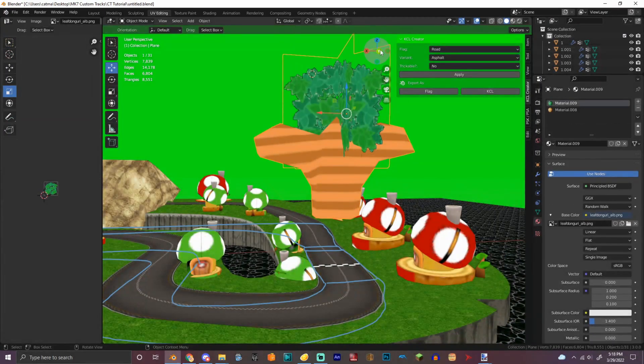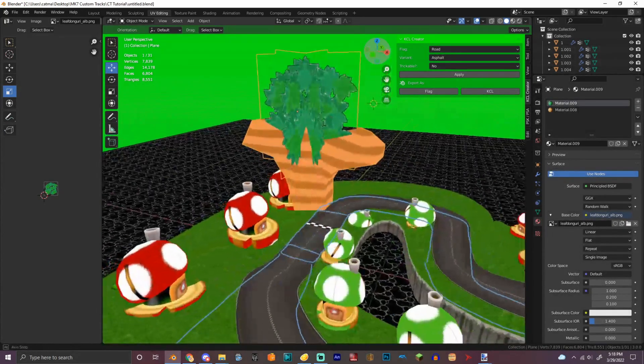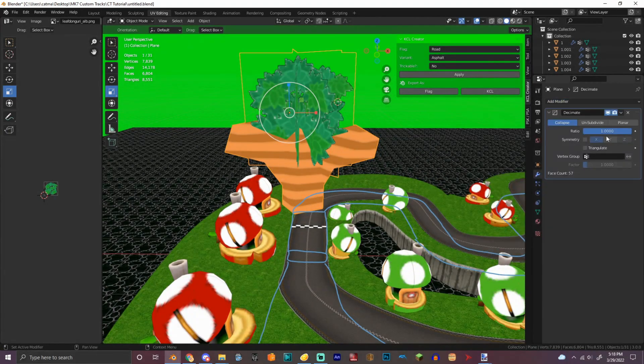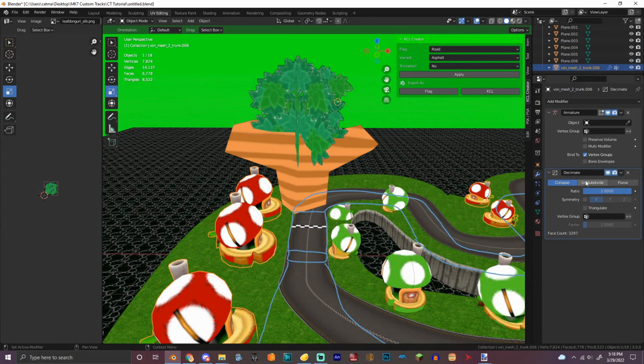You could obviously just use the tree models from Mario Kart 7 and then place them in here, but I like to go the extra route, so that's not happening. Let's just make sure we're not adding too much, and now let's animate them so they look good.